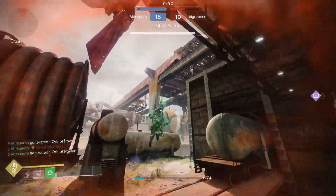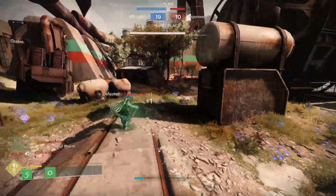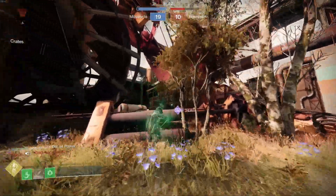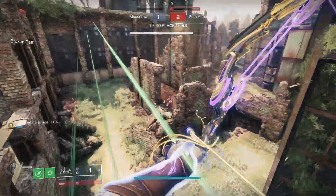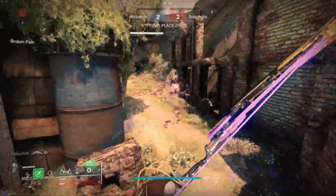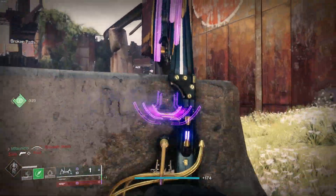You might be thinking: why not Widow's Silk for more grapple grenades? The answer is quite simple. When you play against a bow, the common wisdom is that you should close the distance and push them. Because we know that's what people are going to try to do, we load our kits with close-range counters like Suspend and Decoys. Simple as that.